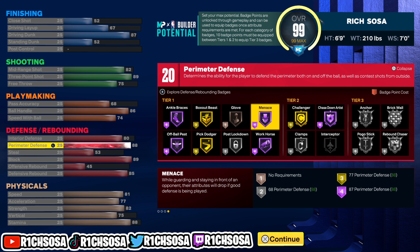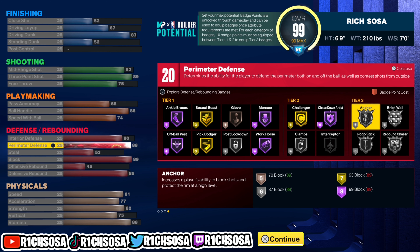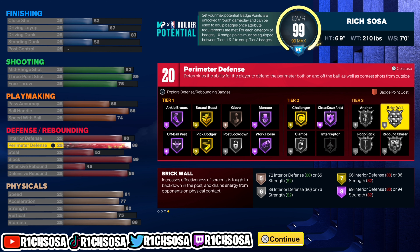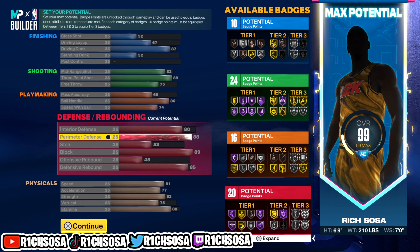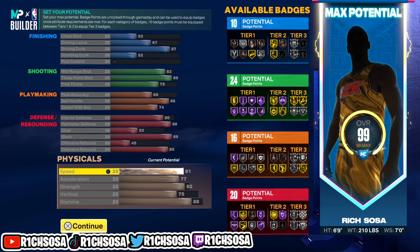For the defense: 20 badges, and the main thing I like to run is chase down artist on hall of fame. Out of tier three we have four silver badges. This is definitely the most balanced way I would go about making any power forward — you have the dribble move set unlocked, you can shoot just as good as any other build, and we get the pro contact dunks.